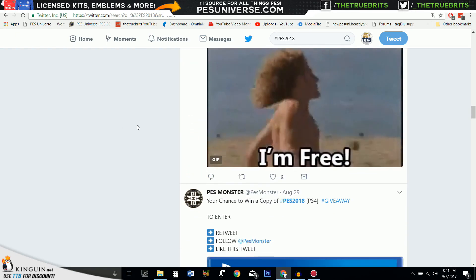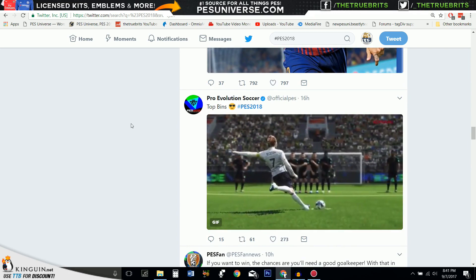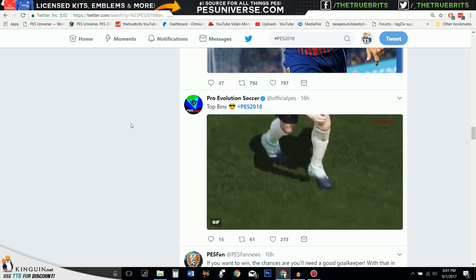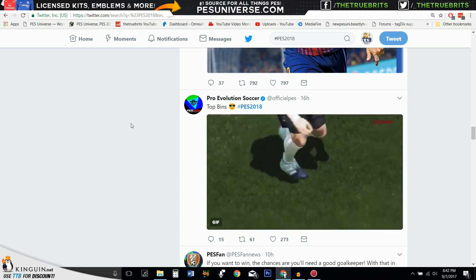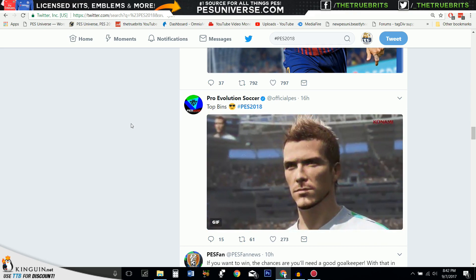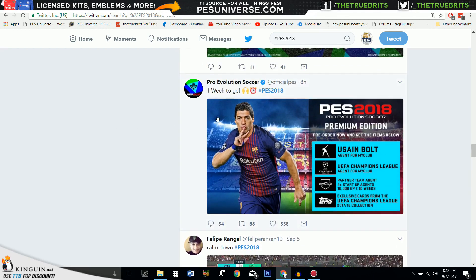One thing I did want to talk about: the PES 2018 option file coming from PES Universe. We are aiming for a worldwide release, which means the 14th of September. We've had so many people emailing asking where the option file is — well, the game isn't officially out yet, so we won't have it until the 14th. USB orders will be shipped as close to launch as possible, and we are hoping this year will be a lot earlier than last year, so don't worry too much about that.